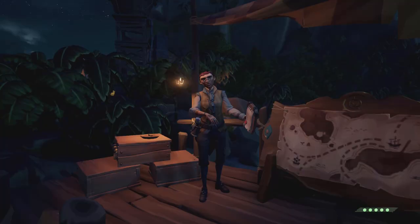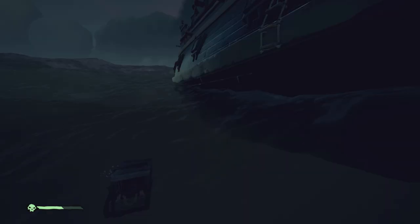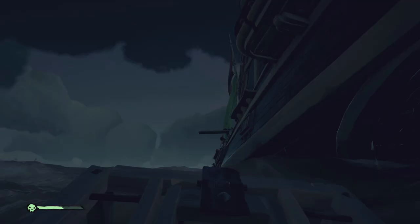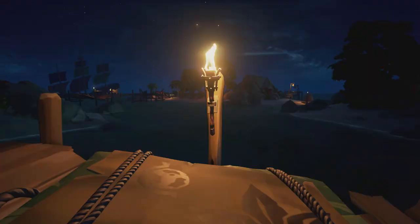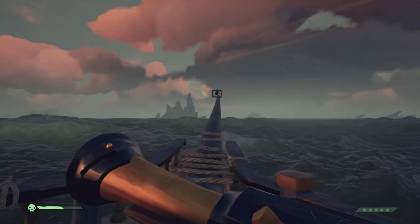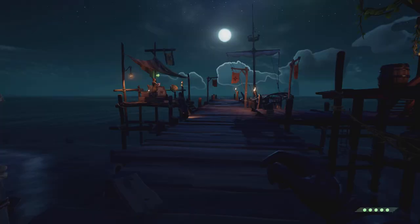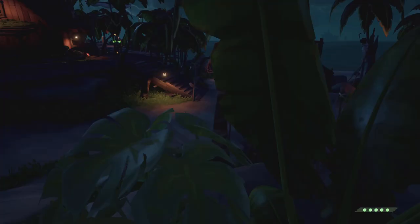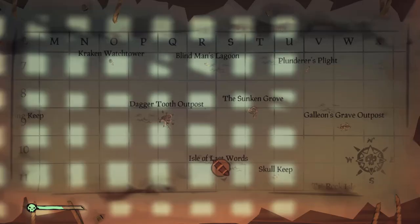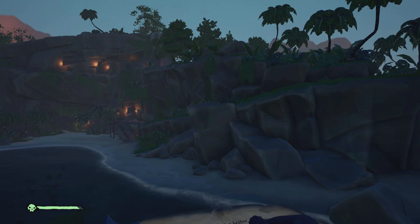Next up we have the Merchant Alliance — or as I call them, the worst part of the game. Their missions involve finding specific resources such as cannonballs or various animals, and delivering them to an outpost within a time limit. Merchant Alliance missions are long and have little payoff, so just wait until you find yourself sailing from island to island looking for a golden chicken. Merchant Alliance vendors are found on the docks of each outpost. And finally we have the Gold Hoarders; their vendors live in tents on the beaches of outposts. Hoarder quests have you navigating to islands on maps, or islands that are name-dropped in one of the game's infamous riddles. These lead you to dig up chests of value.